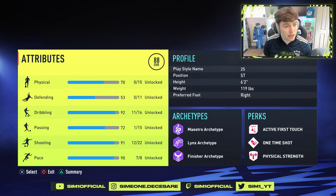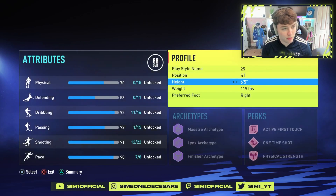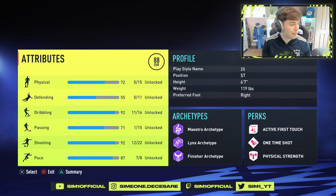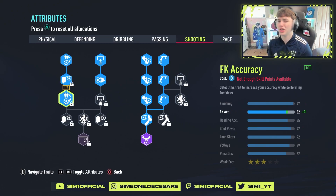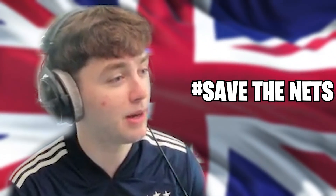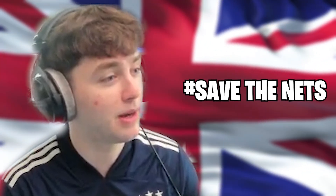Let me quickly show you what the traits look like if we are max height. As you can see, 87 pace, 92 shooting — passing is the same, dribbling is the same — really physical goes up more, and shot power is 92. You're actually destroying every net with your shots. Hashtag save the nets campaign! Leave a like, comment, and subscribe.